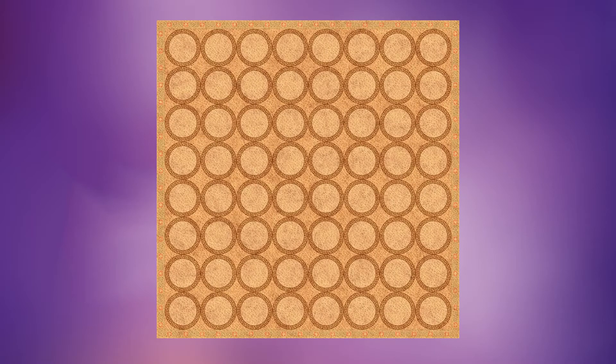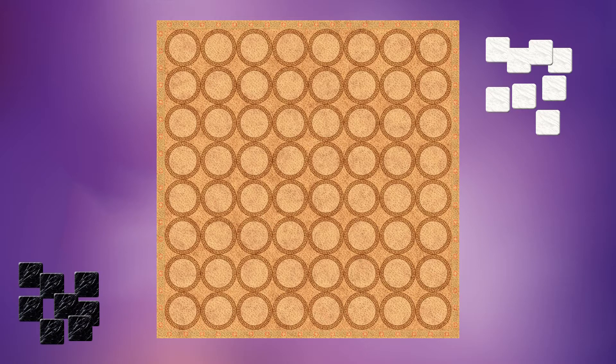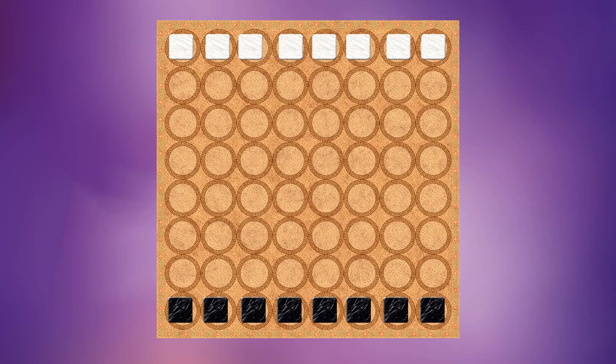To set up a two-player game, place the 8x8 grid board in the middle of the table. Then each player selects a color and collects eight tokens of their chosen color. These represent the player's eight soldiers, which are placed on the bottommost row of each player's side. This is referred to as the first row.